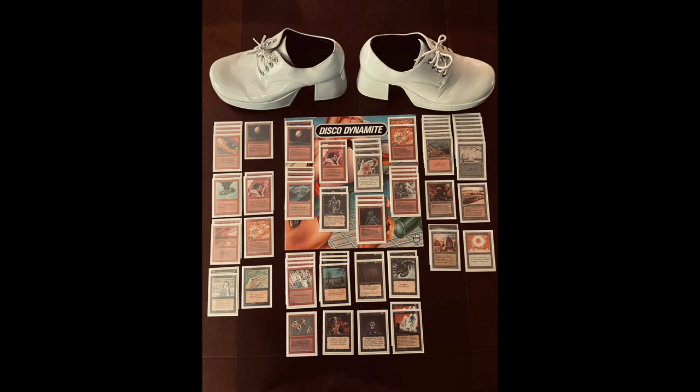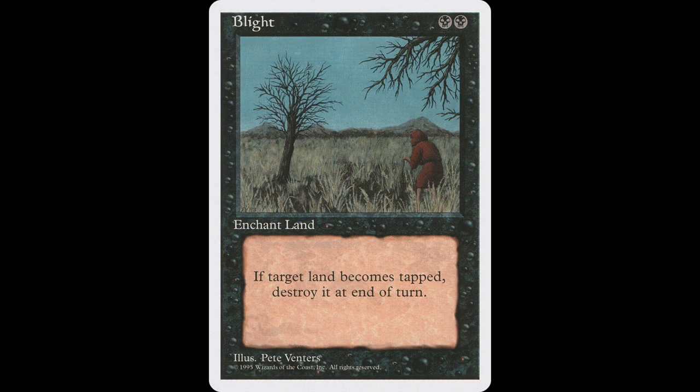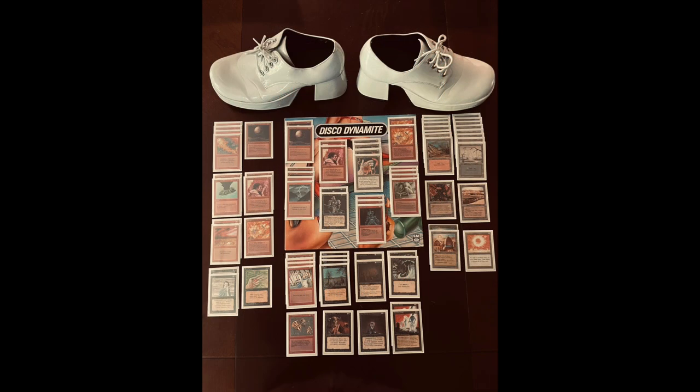Looking at the rest of the deck, it's not just a regular Disc control deck — there's also a huge land destruction aspect. We see four Stone Rains and four Blights. Because of this format, you can only play with reprints, so Sinkhole is not an option; instead Colin has chosen Blight. Blight costs two black — enchant land; once the enchanted land gets tapped, it's destroyed. So if you play it on a tapped land it's not destroyed immediately; the land has to become tapped for the effect. Your opponent can always use that land one last time, which is why Blight is just not as good as Sinkhole. Blight is really nice to use with an Icy Manipulator — though that card also cannot be played in this format as it's not reprinted in Revised, 4th Edition, or Chronicles.